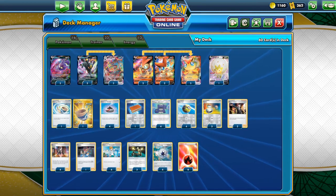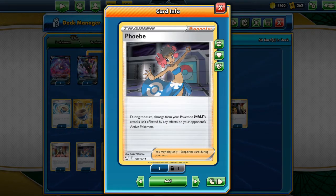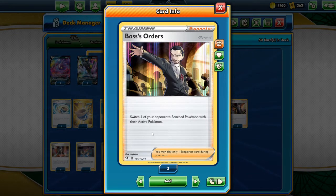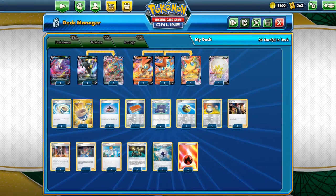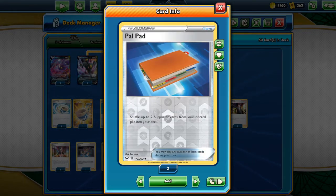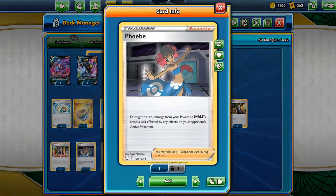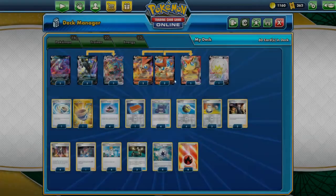Looking at our supporters: we have four Professor's Research, one Phoebe because we do need to get around Pokemon that block VMAXs, four Marnie, and even though we run Umbreon we still run two Boss's Orders just in case. The capability of bringing up Pokemon and hitting them is so strong we need to maximize that. We also run four Pokegear to grab or dig for Phoebe when we really need one, and Pout Pads so we can reuse Phoebe or other supporters.